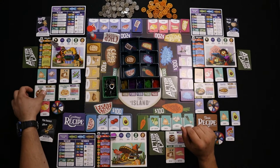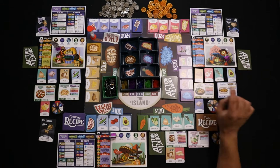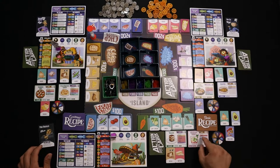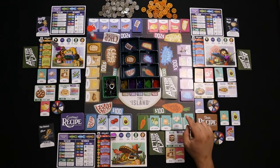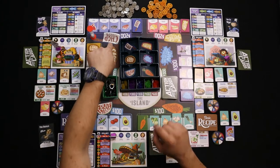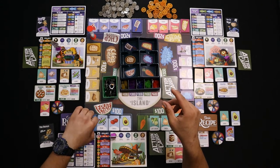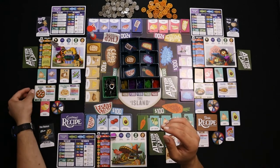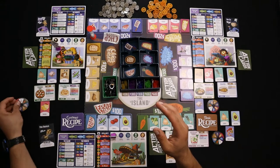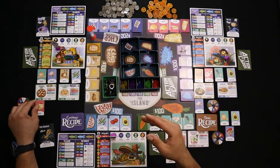Then you'll randomly deal one gourmet and one basic recipe to each player. You'll also deal one ingredient from each market to each player — except the Mystery Mart — so that's Vegetable Land, Fruit Stand, Carb-tastic, Chop Shop, and Dairy King. Each player gets one ingredient from each market, and it comes from the shelf to be randomized. Now if the ingredient is in that recipe — for example, the margarita pizza calls for flour, cheese, tomato, and leafy greens — any ingredients you got that are in that recipe you're going to place next to or beneath your recipe card, to let players know how close you are to completing it.